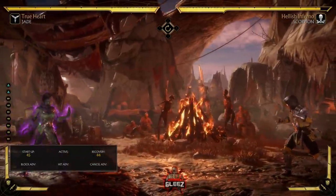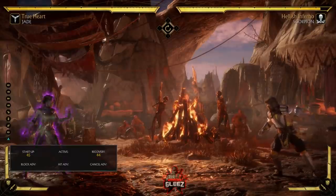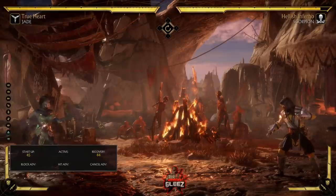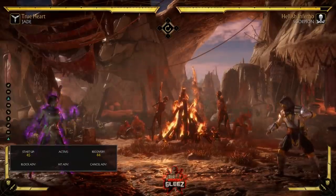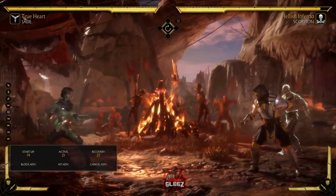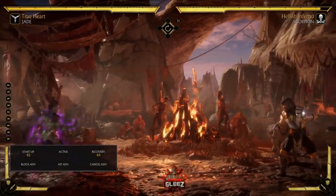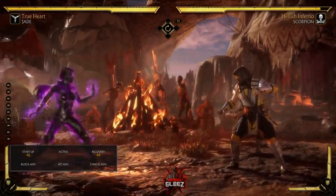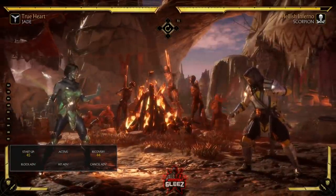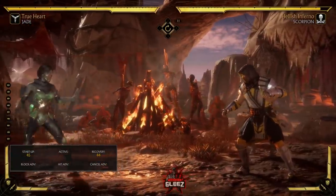If someone wants to try to zone you from full screen, they're not going to be able to. Keep in mind there are certain projectiles like Scarlet's tongue that are considered physical attacks, so even in this state they'll still hit you. Once you're at this range and can out-zone them, you fight most characters from about mid-range. Some characters like Scorpion you're going to fight from closer range because he can react, teleport, and punish you.